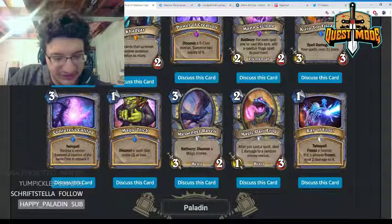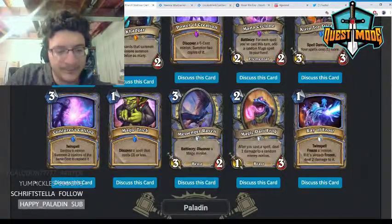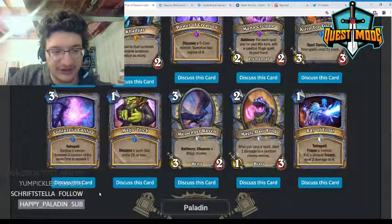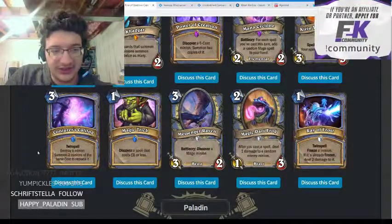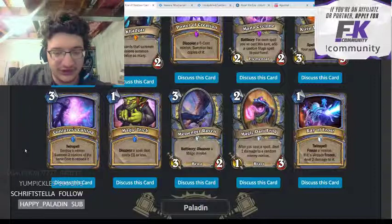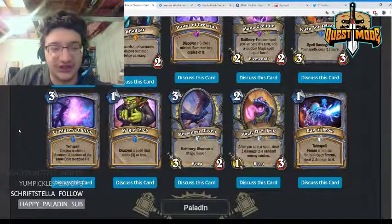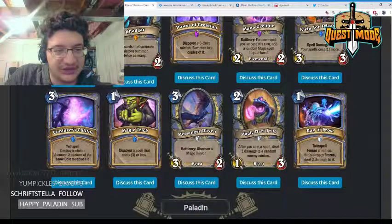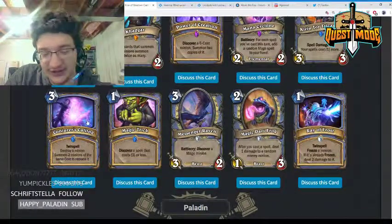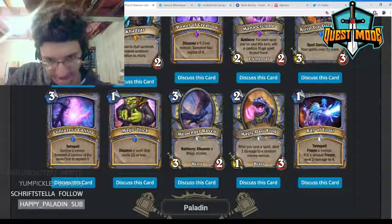Conjurer's Calling — similar to evolve mechanics in Shaman, you want to use it on specific minions like a Doppelgangster. It's also a twin spell so you get to do it twice. One thing you could do is Barnes into a big minion, then use Conjurer's Calling on it to get two big minions. It could be viable — it's also good if you can value trade with the targeted minion first.